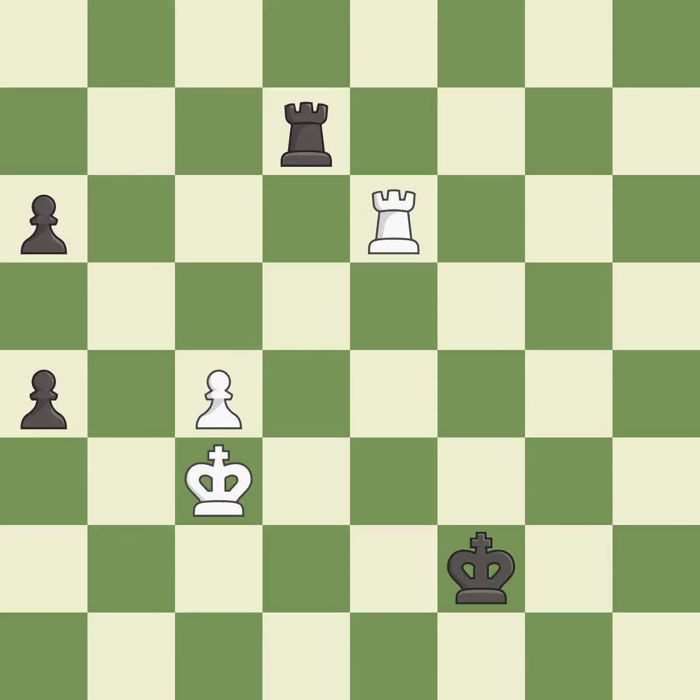This steps away from the checking rook. This pushes a passed pawn. This threatens to promote a pawn to a queen.